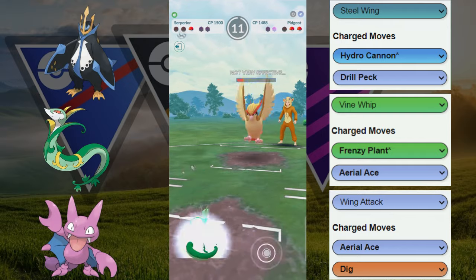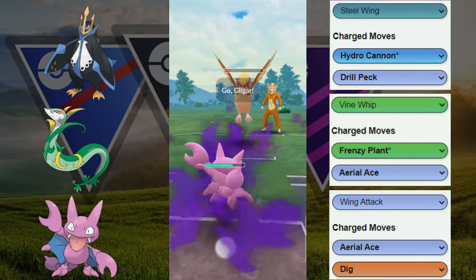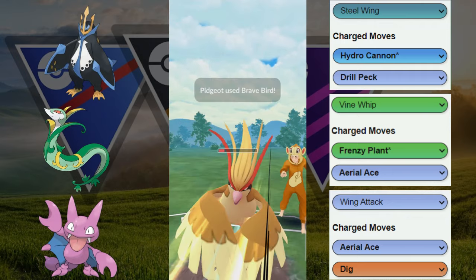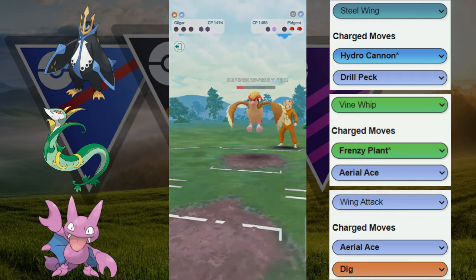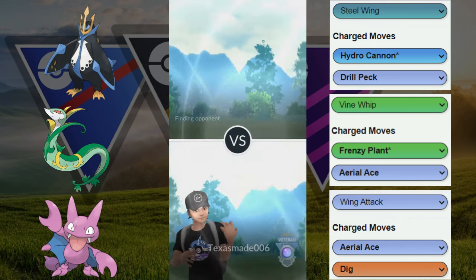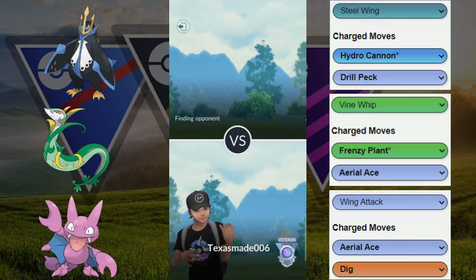The only silver lining is they potentially could leave enough farm for our Empoleon to farm down and have energy to throw back at their last Pokémon. It looks like they are going to throw a move — it ends up being Brave Bird. Unfortunately not able to win that game. GGs to our opponent — they won with Pidgeot in the back. Pidgeot would have been terrible against our Serperior even with two shields, so on to the next game.